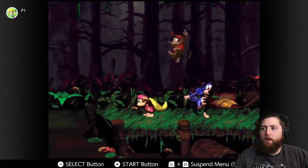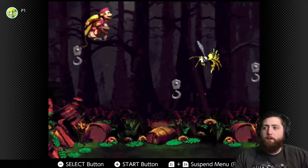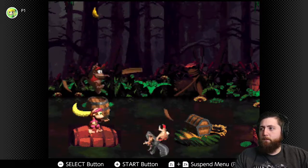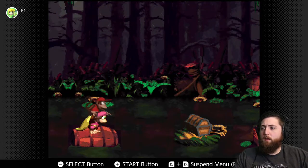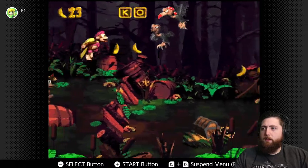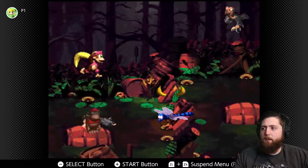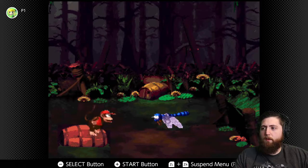He pops up everywhere and you've got to dodge him. If he hits you and gets a hold of you it's over - you're just whirling around in circles and he throws you into the swamp. I still don't understand why this invincibility thing is really needed, because you have to take your time anyway since if you mess up you fall in a hole.